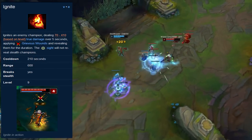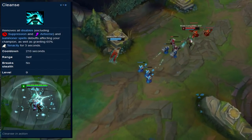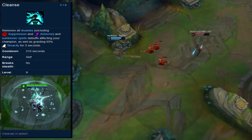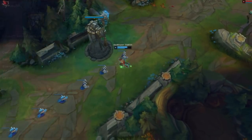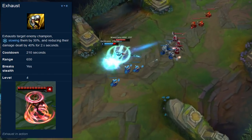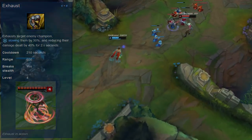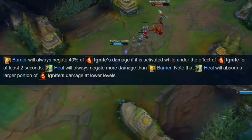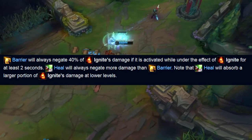Ignite counters Heal by applying heal reduction, so use this against Soraka, Vladimir and other champions that heal themselves or others quickly. I use Cleanse in matchups that have targeted strong CC such as Twisted Fate or Annie, or against junglers with long-range CC. Beware: Malzahar ult and Warwick ult are suppression abilities and cannot be removed by Cleanse. I use Exhaust in matchups requiring damage reduction — it makes the enemy deal 40% less damage, most useful in Katarina and Zed matchups. I rarely use Barrier/Flash because Heal is generally better and Barrier blocks less damage due to its short duration. The fact that you can save someone else from certain death with Heal also helps.